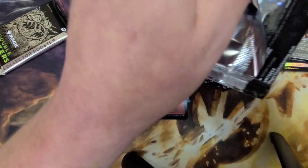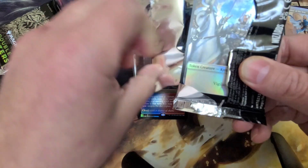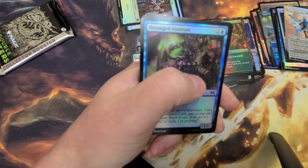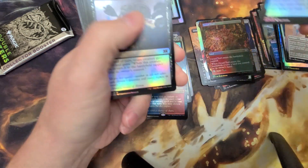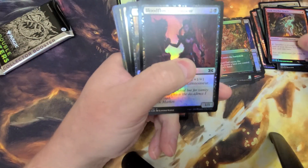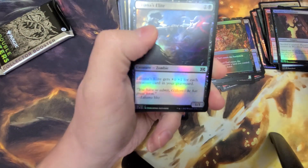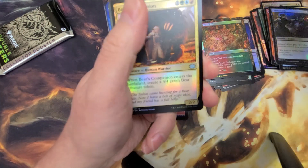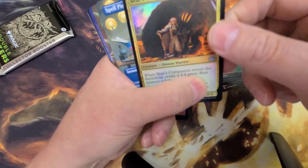I don't know — these were super expensive. I did not pay bargain-based prices on these. Deranged Assistant, Supernatural Stamina, Dark Dweller, Blood Flow Connoisseur, Liliana's Elite, Flickerwisp, Bear's Companion.